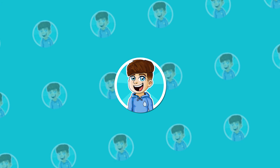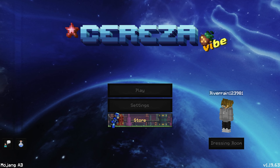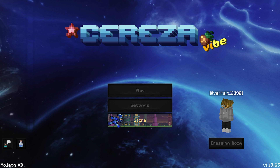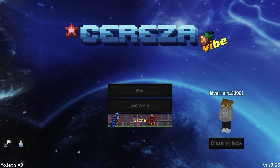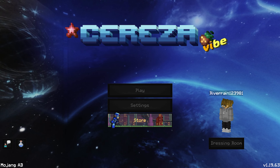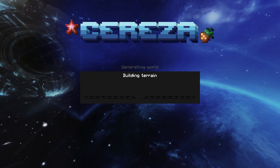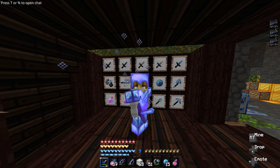Next up we have the Seresia 32x and this is actually a really insane one. Look at this background — it is literally a galaxy. We've also got a whole entire custom logo and new buttons. This is awesome. We also have custom sounds — let's go! Let's drop into the game.